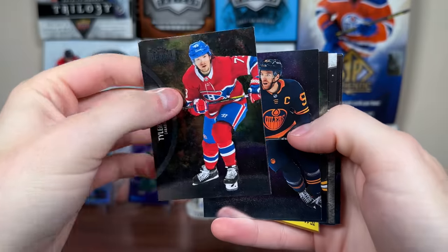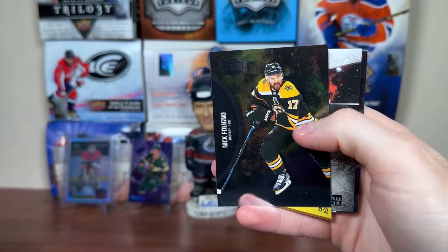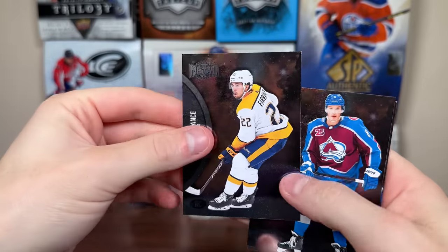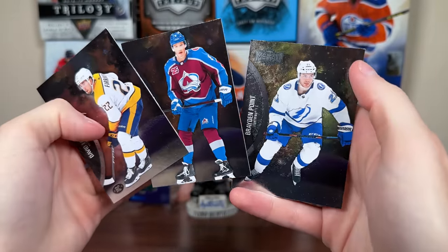Then let's do 2122 Skybox, which is definitely not a great product, but see if it delivers anything here. There's McDavid, Nick Foligno — other than cheese, it'll deliver you some cheese. The Cheddar. Got David Ferentz Rookie there, McCarr, Brain Point.